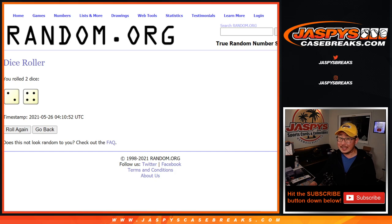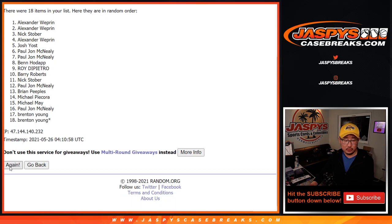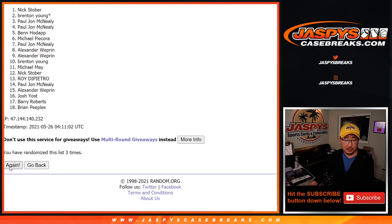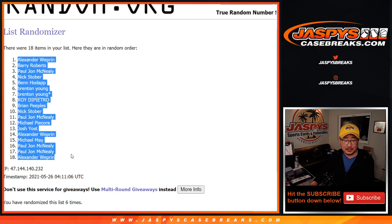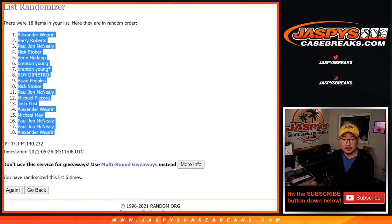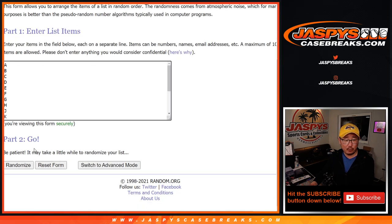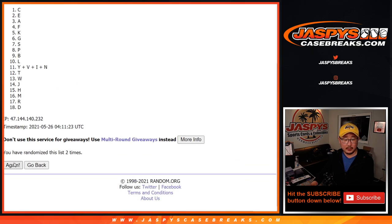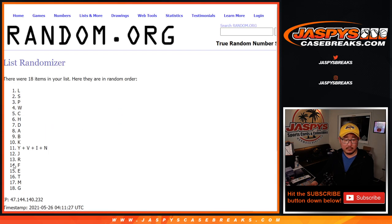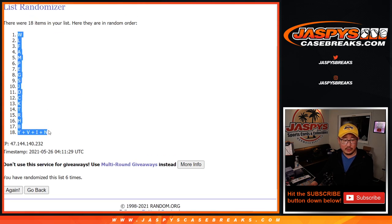Two and a four, six times for names and letters. One, two, three, four, five, and six. Got Alex down to Alex. All right, two and a four, six times for the letters. One, two, three, four, five, and good luck. Sixth and final time — after six, we got W down to Yavin.